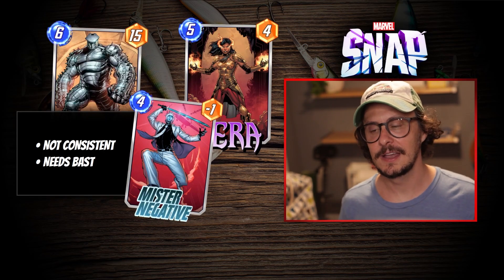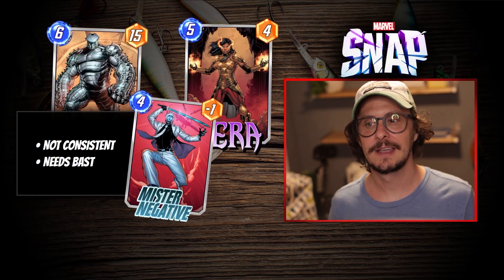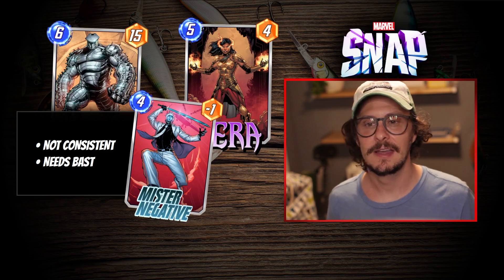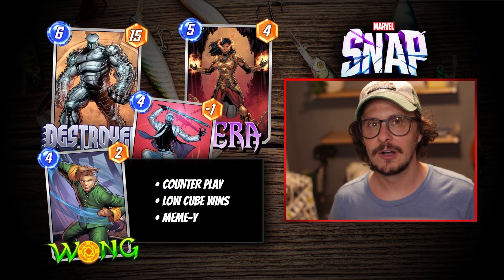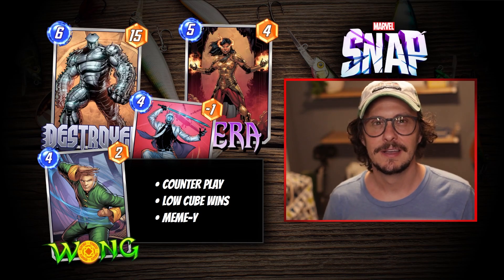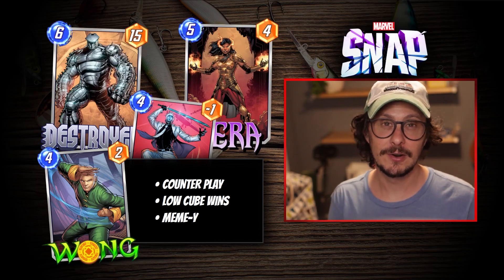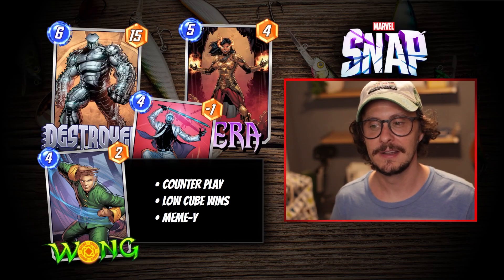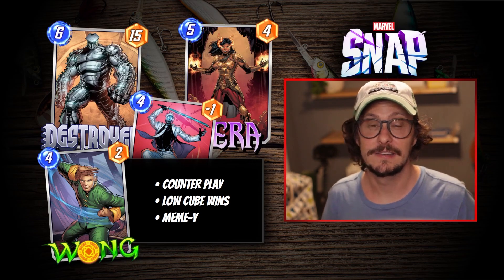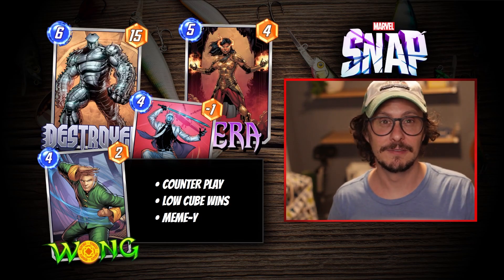Mr. Negative — he's obviously powerful, a meme favorite, content creators always post 'Is Mr. Negative back?' videos. He's good, but he really shines with Bast, which might not be very accessible. It's just kind of gimmicky. Similarly, Wong — the first time you hit Pool 3 and see him he seems broken, but if you've played long enough you know you either have to counter Wong or get out of the game he's being played in. He's low cube win rate, meme-y, and easy to disrupt. He's a fun card if you just want to play for fun, but if you're serious about climbing he's more of a liability.